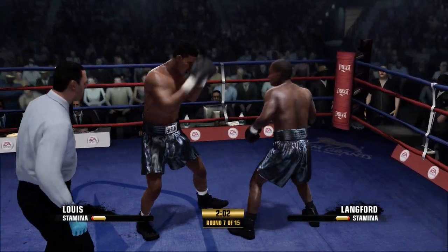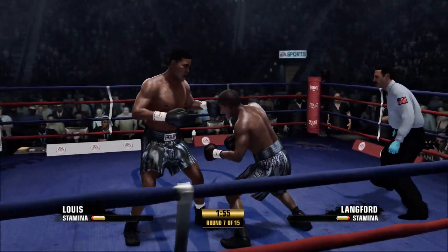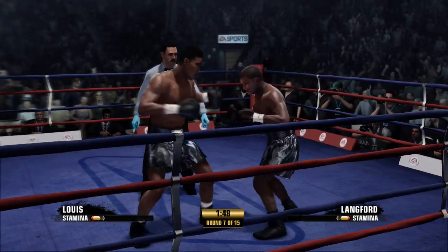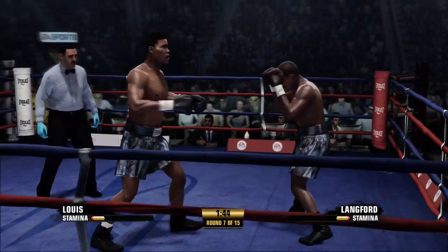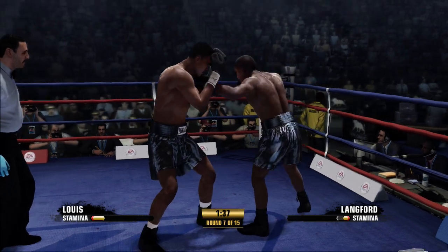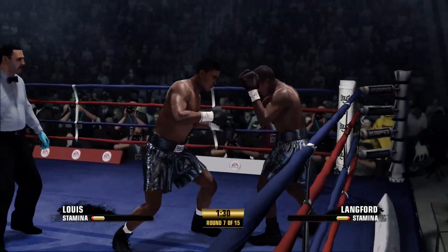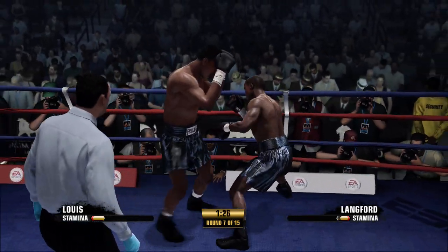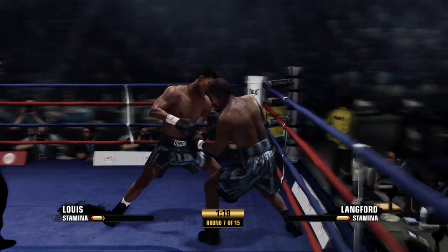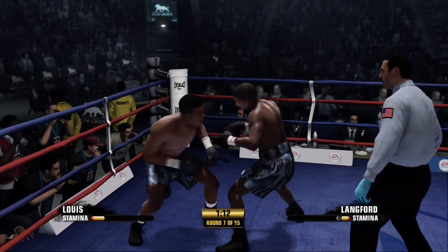Tucks those elbows in, blocks the body shot. Lewis' defense is clearly carrying things right now for him. But what else should he be conscious of beyond just this good footwork we're seeing? The old timers would say, hey, you're doing the hard part — you're making him miss. Do the fun part: make sure he pays. And he just holds on there. At the halfway point of round seven. Here's a moment where you realize this is the sweet science, not just some raw savagery swinging out there.